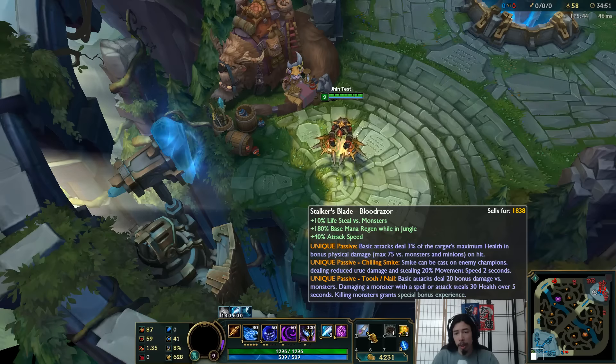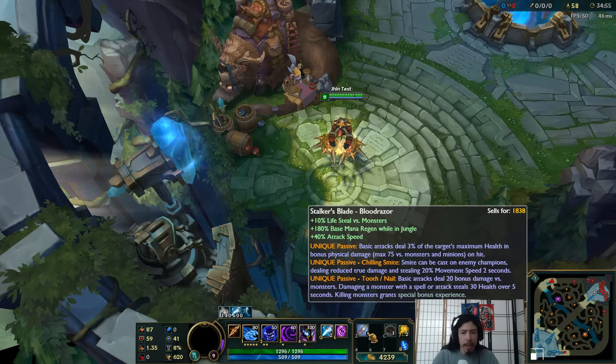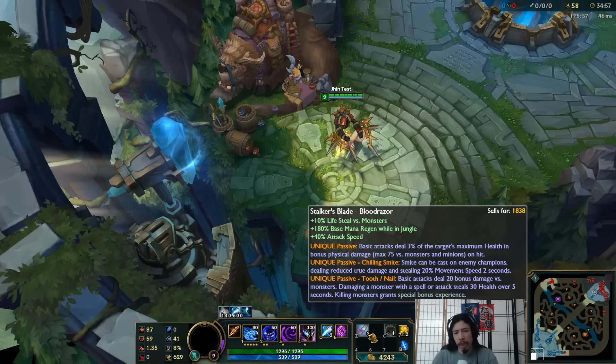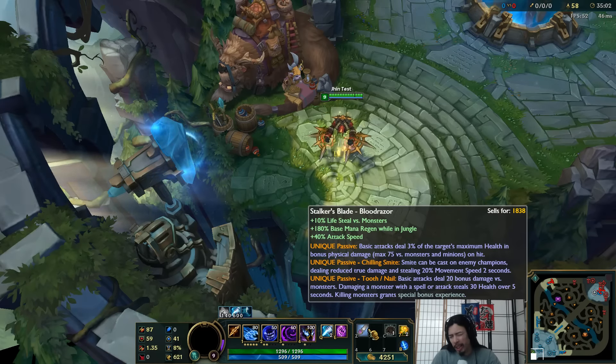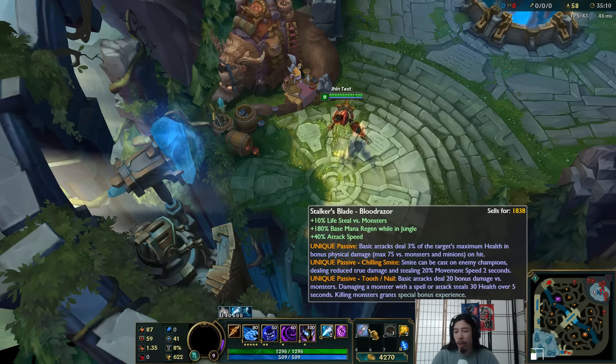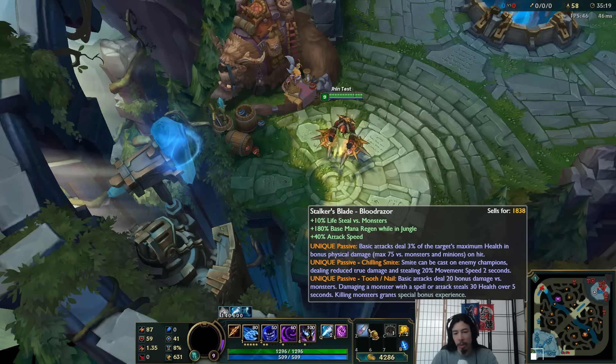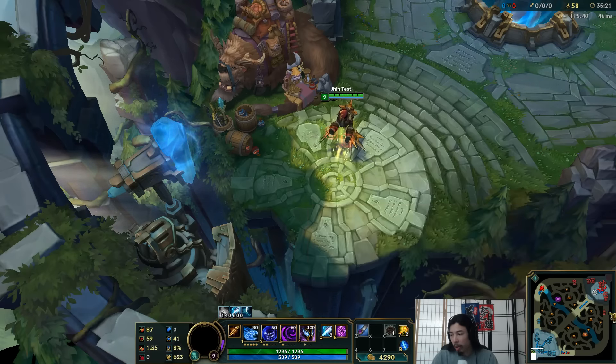Let's look at the stats here. Stalker's Blade, Bloodraiser. So Stalker's Blade is the base item type. This stuff is basic in terms of the Lifesteal versus Monsters, Mana Regen and Jungle — that's your basic jungler item setup. Aside from that, it comes with 40% attack speed and this unique passive: basic attacks deal 3% of the target's maximum health in bonus physical damage, max 75 versus Monsters and Minions on hit. There's also stuff about chilling smite, but we don't need to worry about that.